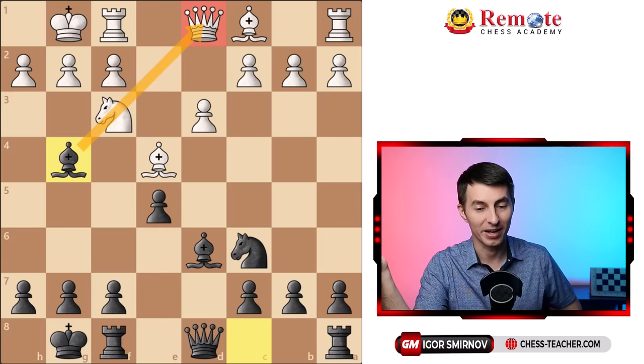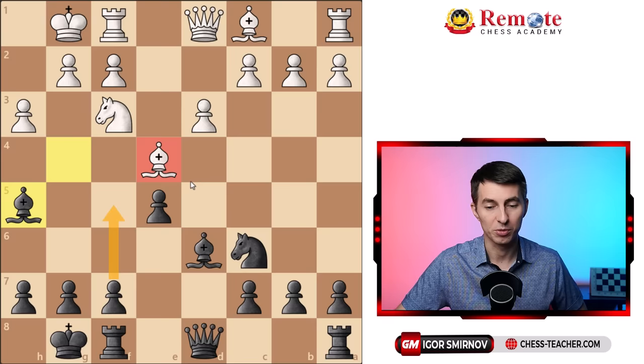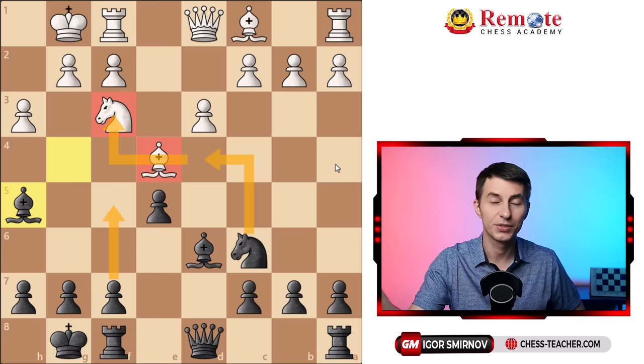Your opponent simply does not know how to handle this pin. They'll usually throw in h3, but as you go back they don't know what to do next. Going g4 is over-committing and exposes the king, and without g4 they don't know how to handle it. You're ready to play f5, get this bishop away, maybe play knight d4 to strengthen the pressure — all the same ideas. So you have this simple attacking plan and your opponent is clueless of what to oppose. That's how you often win.